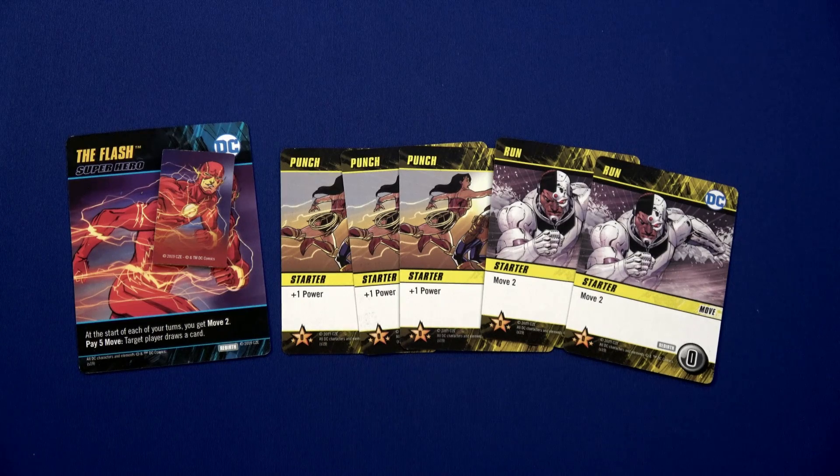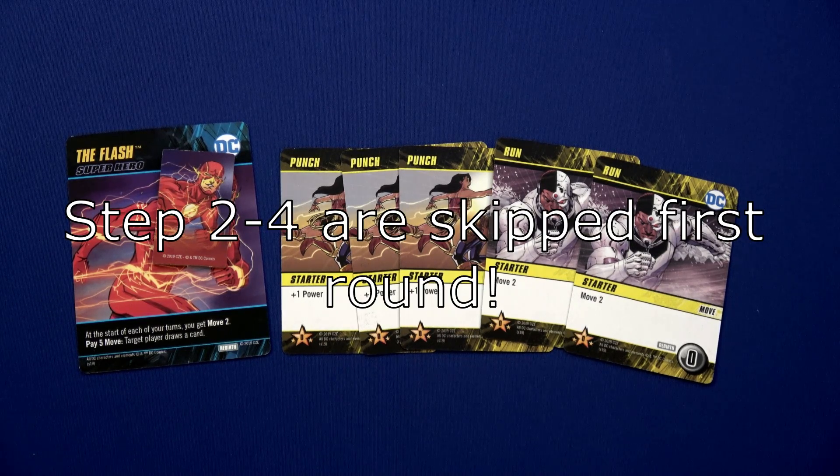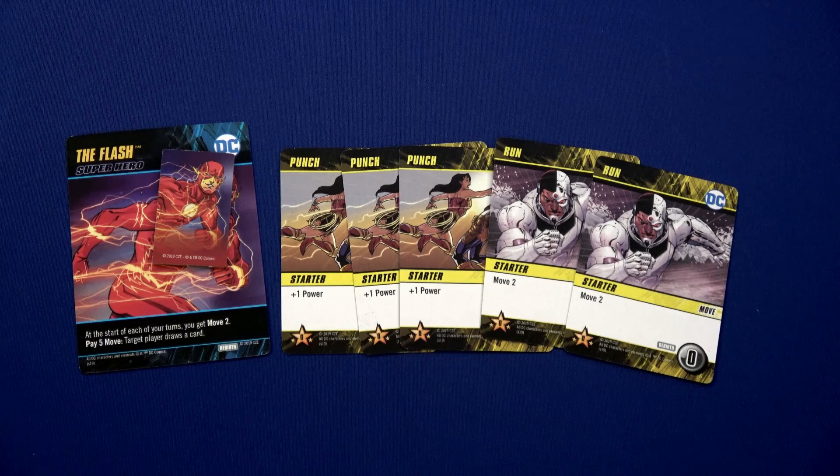There aren't any start-of-turn effects, so we'll move on to step two: villains that are at their destination or sharing a space with the active player's character attack only the active player. We don't have any villains on the board. Step three is villains not sharing a space with a character move one space towards their destination by the shortest path — no villains, so no worries there.